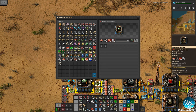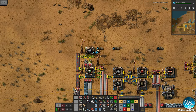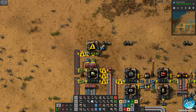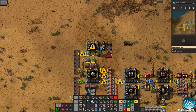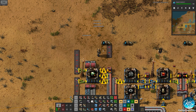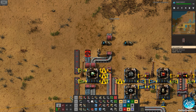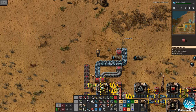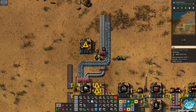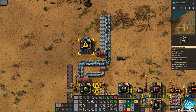Actually, now that I'm thinking about it, using speed modules is not worth it. Instead, I'm going to completely revamp this whole thing. This one is going to go on the outside here — we're going to make multiple assemblers instead of using expensive ones with speed modules. That's a far better idea. So concrete, and we want to do that, and then we're going to take this and go like that so we have room to put our items as well.